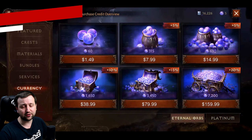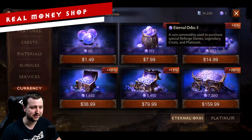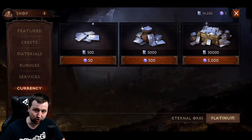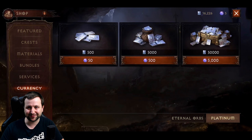Let's take a quick look at the real money shop, a big source of nastiness for this game. To start with you can buy eternal orbs and platinum — you buy the eternal orbs with real money and then spend those eternal orbs to buy platinum. It's incredibly convoluted.